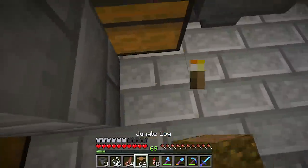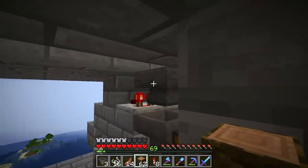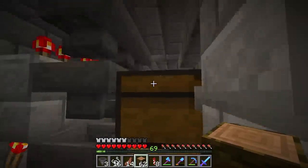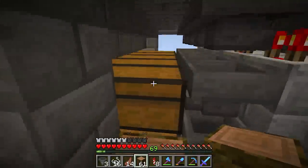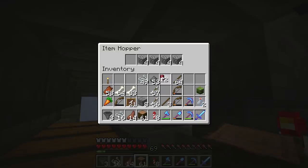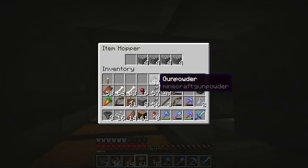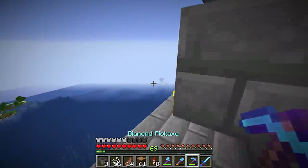I've also expanded the platform, as you can see — we're eventually going to build some kind of stationary platform here. So we did arrows, bones, rotten flesh, string, spider eyes, and gunpowder. The last filter slot will be sticks. Eventually I'll get more witch drops up there.